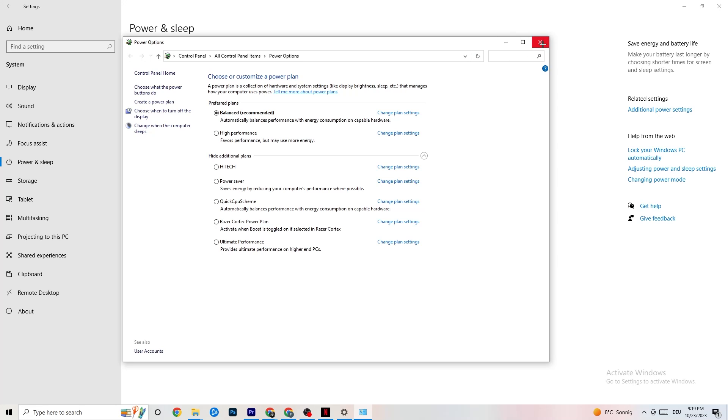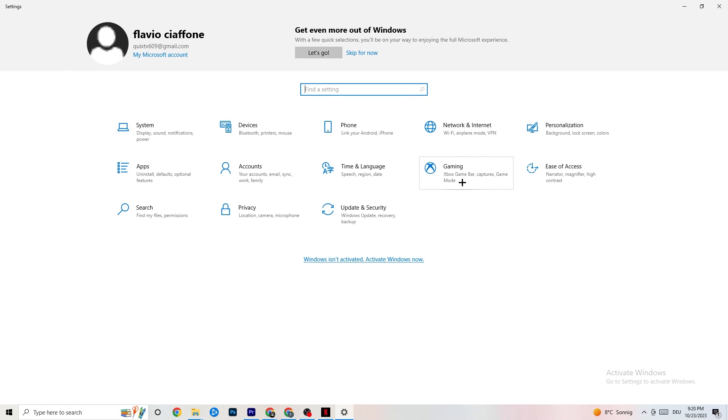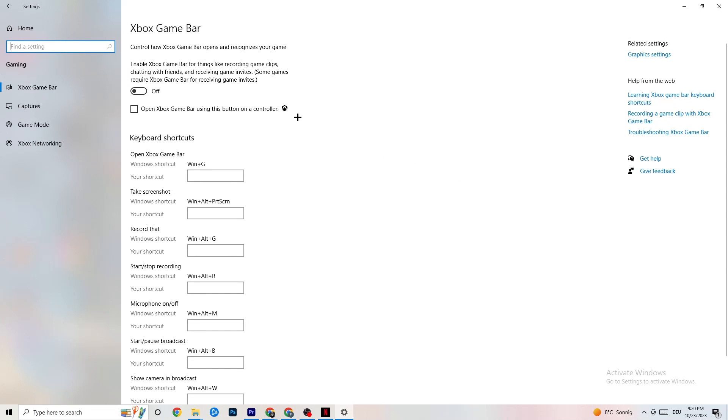The next thing: go to the top left corner of the screen, hit Settings, go back once, and hit Gaming. Once you're in Gaming, you'll see the Xbox Game Bar — I've turned this off and I want you to turn this off too. The Xbox Game Bar sucks a lot of performance. If it's running in the background it will cause your game to freeze, especially on low-end PCs — it can crash your game or cause FPS drops.